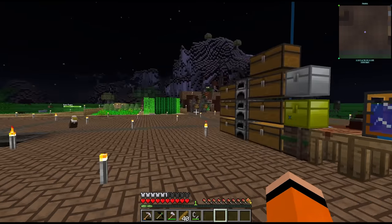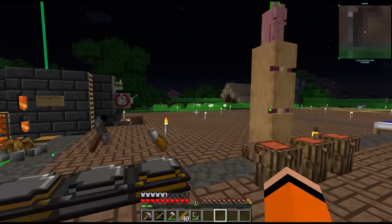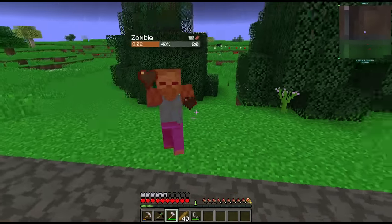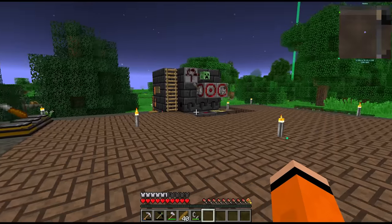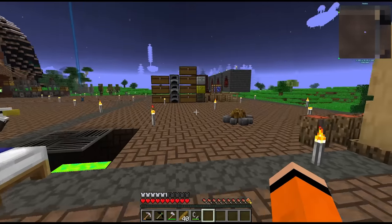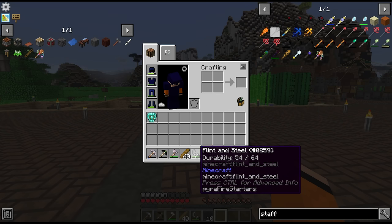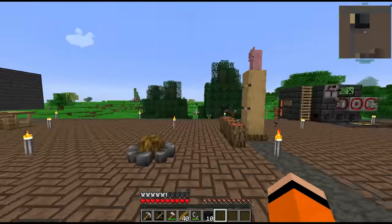To make mining easier I want to upgrade our tools and invest in a sword for all these zombies. Rather than making more alumite tools I want to get cobalt and ardite from the nether. We have access to steel for the flint and steel, and I imagine the portal works as default — let's find out.